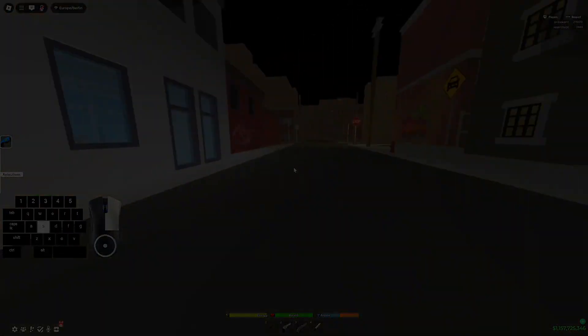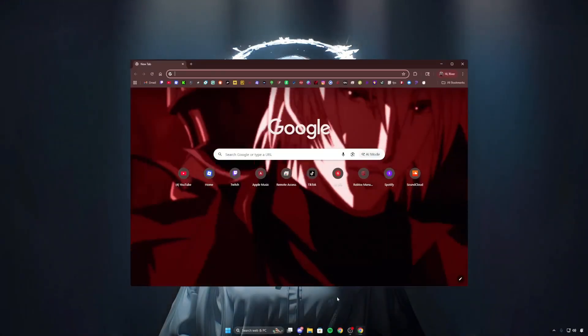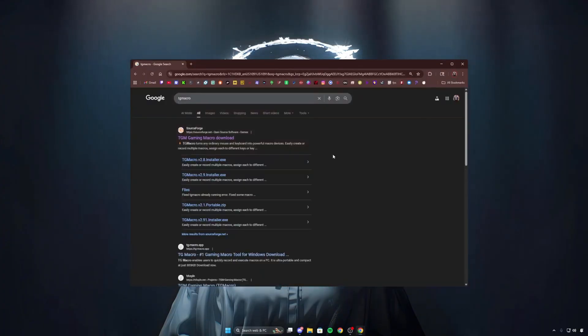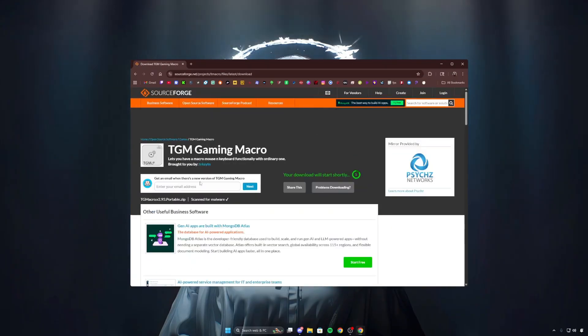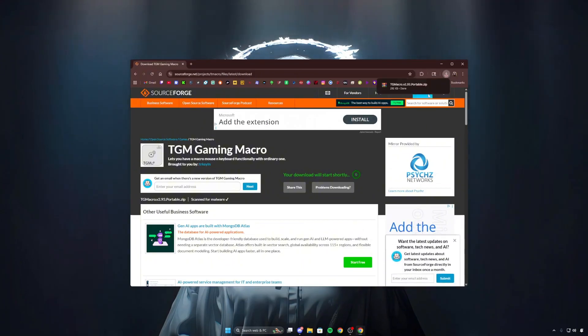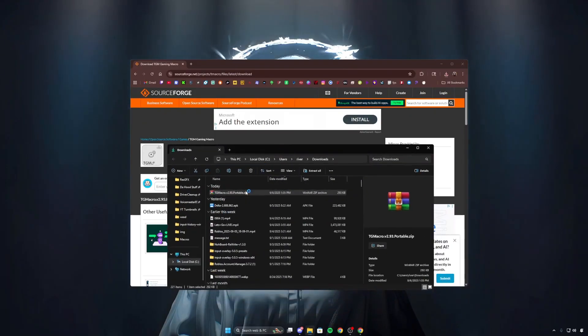Let's open up our browser. Once we're on the browser, we can type in 'TGM macro'. Once we're here, it'll be the SourceForge link, so we'll press on this and then hit download. Once downloaded, we can open up the file location and then extract the file we just downloaded.